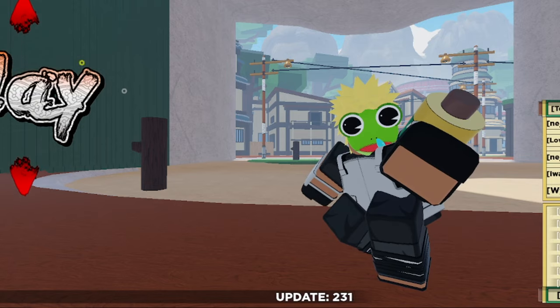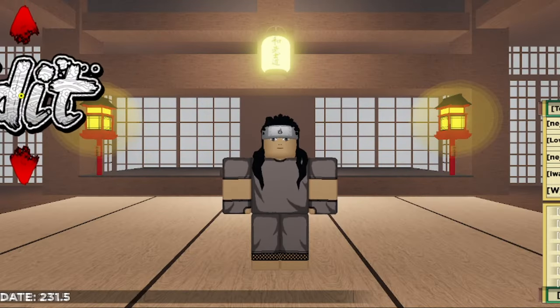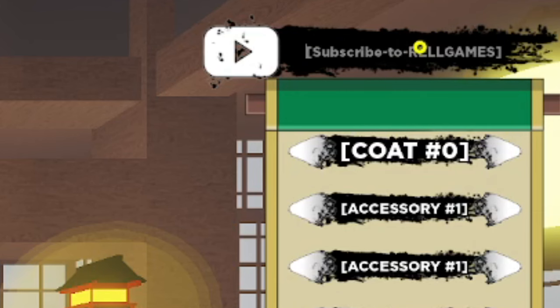To redeem codes inside Shindo Life, all you have to do is go over to where it says Edit, hit Edit, and then where it says YouTube Codes — that's where you can enter the codes. I'll go from the newest to the oldest codes.